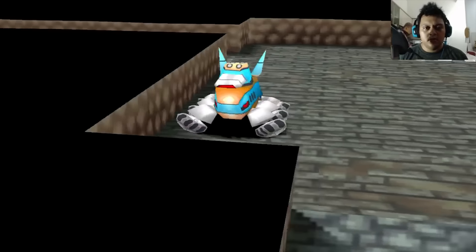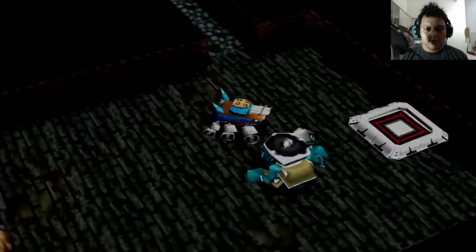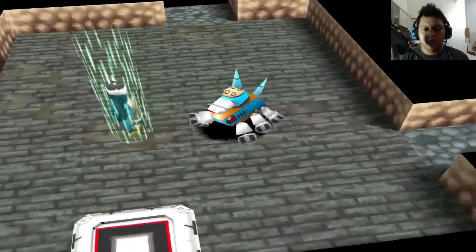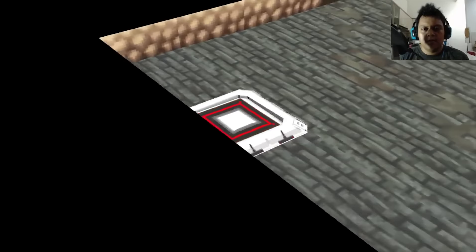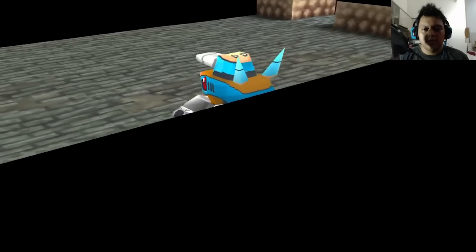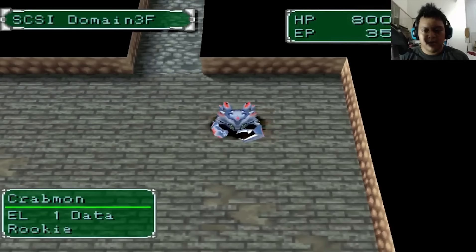We're going to the next floor. There is a portal — come through here. We continue to go up, and there are more blinking spots.